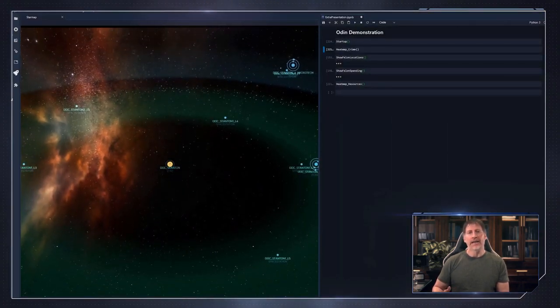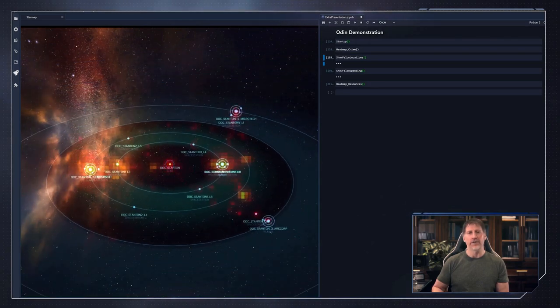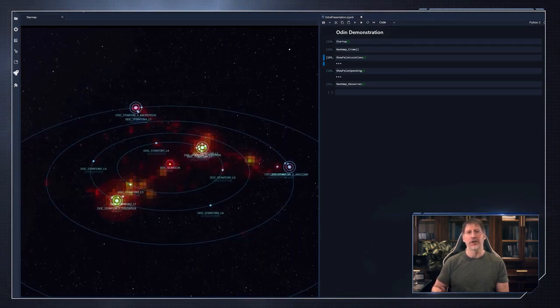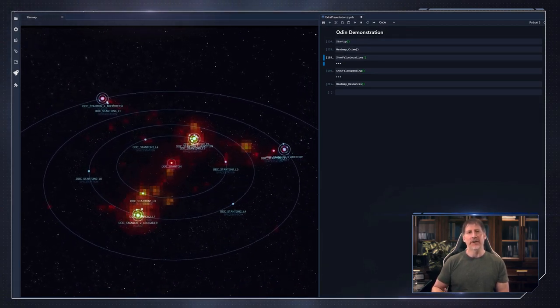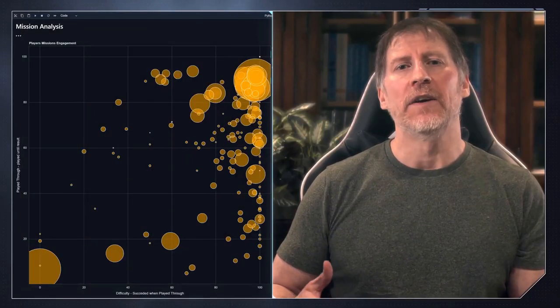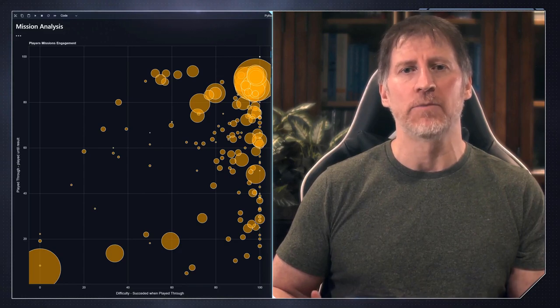Along with Quanta, player actions are also fed back into Quantum, and Odin is able to analyze this information. For example, Odin can contextually display a heat map of PvP crime activity in a particular star system. If a particular area is meant to be secure but becomes too dangerous, more turrets and security can be added. Odin's analytical capabilities have proved very beneficial, enabling CIG to make necessary adjustments to Quantum in order to deliver a universe that makes sense.